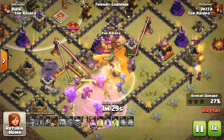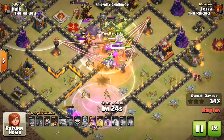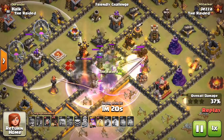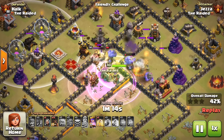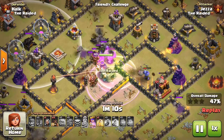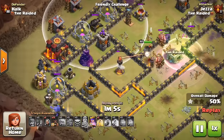That kept the baby dragon or those valks from doing too much damage. As you can see, I dropped the jump spell and overlaid it onto one of the inferno towers so that my troops could get in there. You can see those bowlers going and kind of clearing out the area, which pushes the queen back the other way.